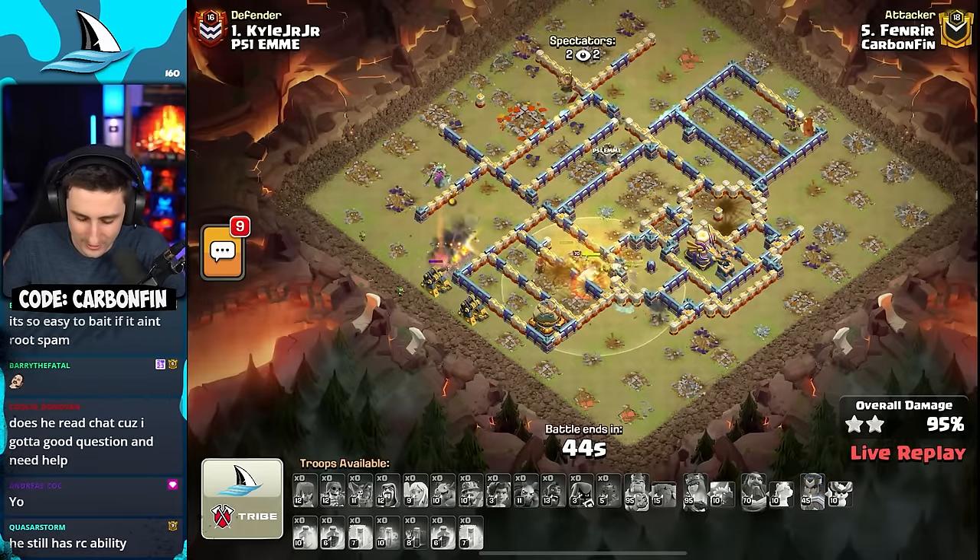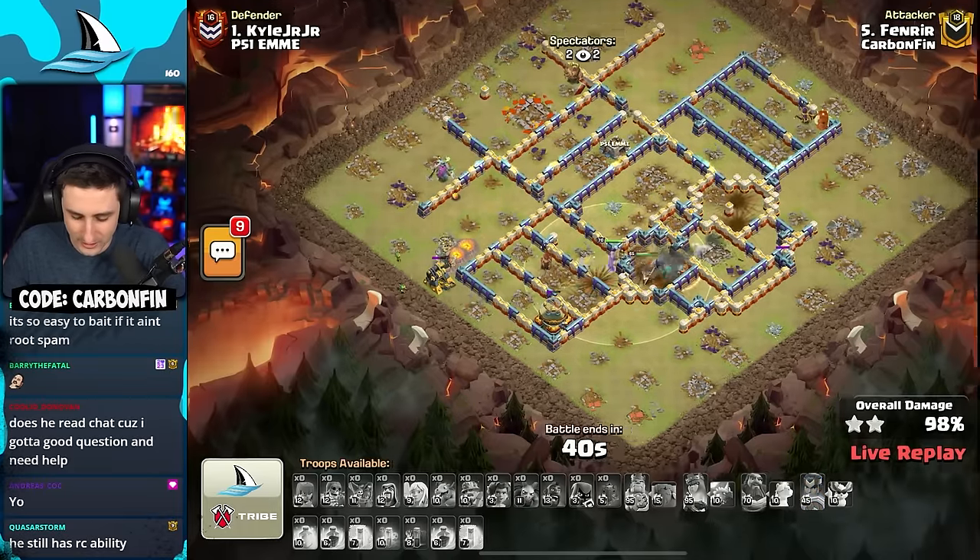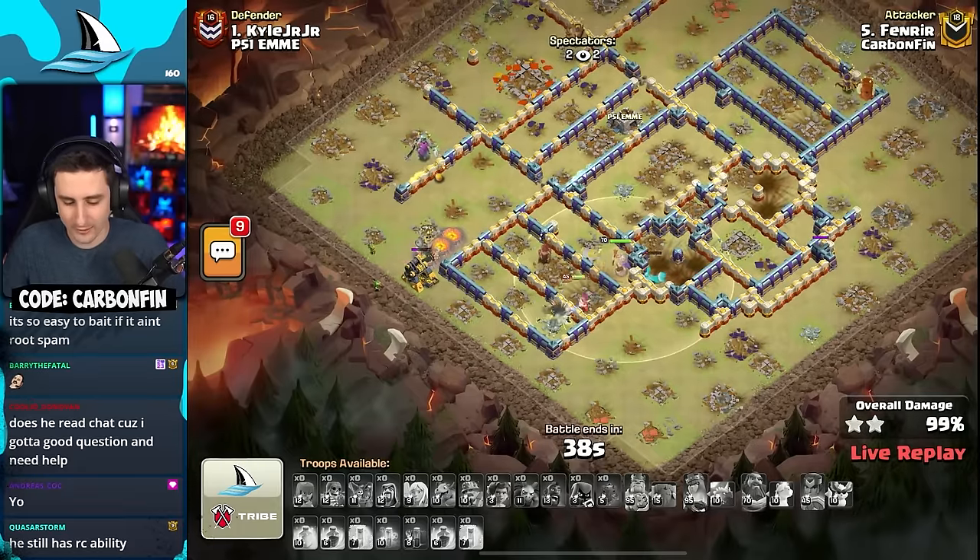Remember when a super miner dies it does an explosion, which can help take out ground skeletons and splash troops in an area. Continuing around with an RC ability, a haste and a sinking shield — looking pretty good with a queen charge. Super miner — well done! He's got the shield on the RC to skip across. The final four defenses — the king keeps getting targeted by the eagle artillery. Kyle is going down — GG Fenner! He pops the RC ability, skips, takes these buildings down, eagle is gone — it's a three star for Team Carbon Fenner!